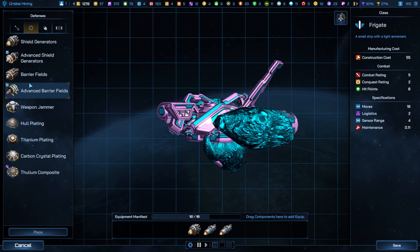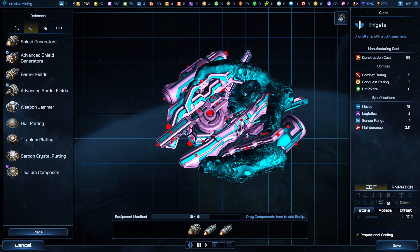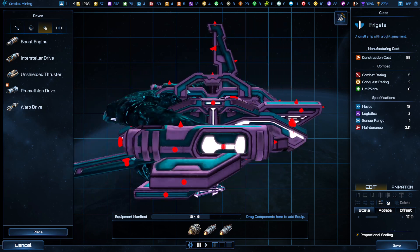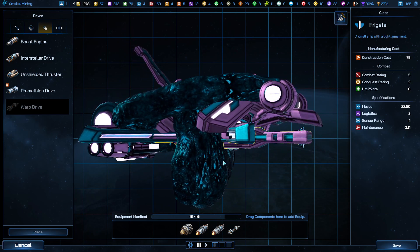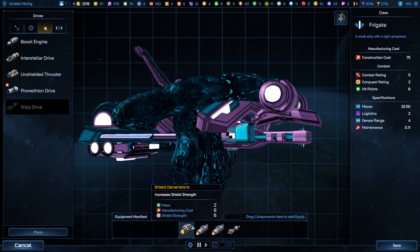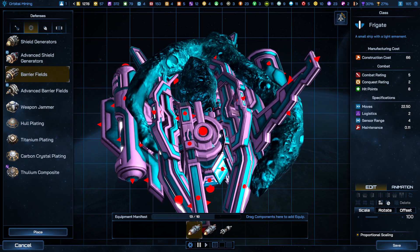I'll probably build with fighters in mind. I also want to make sure I have warp drives on these — I need to get around faster. I've got two plasma pods and a shield generator, but instead of the shield generator we'll do the barrier fields.